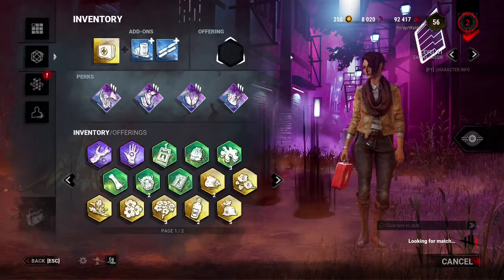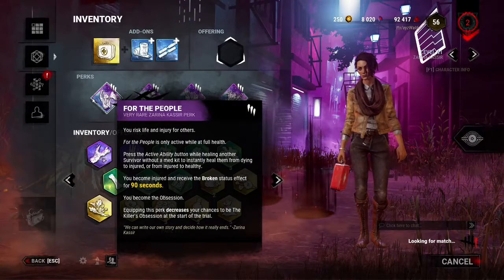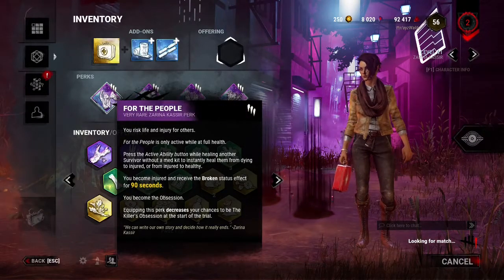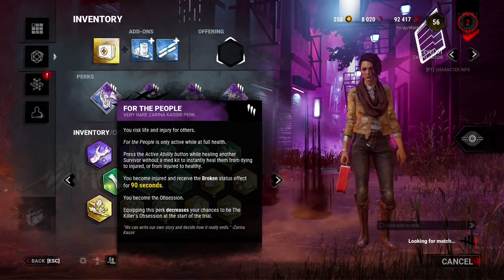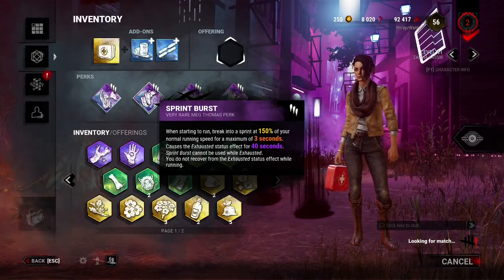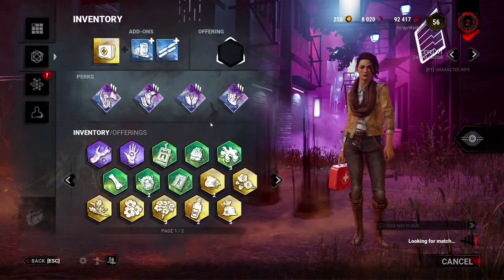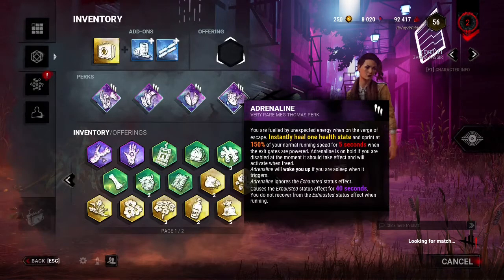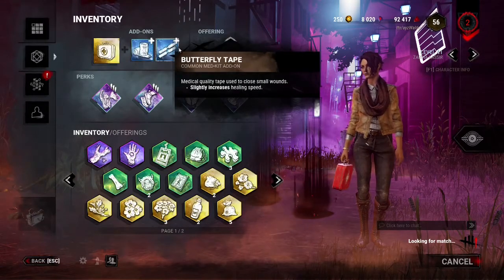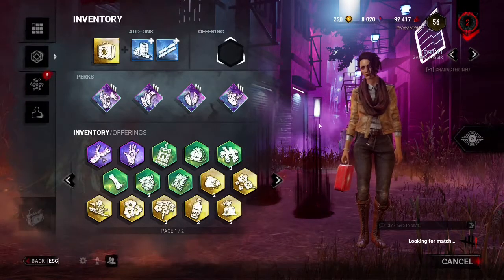Today I wanted to make a video on For the People. Whenever your teammates are down on the floor or injured, you can use For the People to trade health states with them — either get them off the ground or get them to full health, to ignore tunneling or avoid getting hooked completely. We're using Sprint Burst as an exhaustion perk to get away from the killer, and Hope and Adrenaline for endgame. I'm also bringing a Med Kit to get two heals off so I can trade as many health states as I can with my teammates.